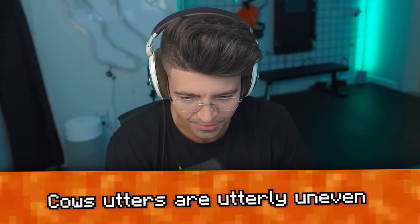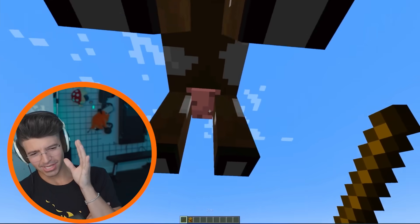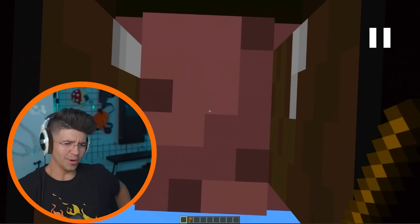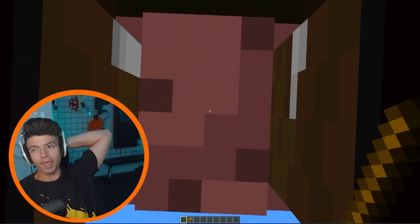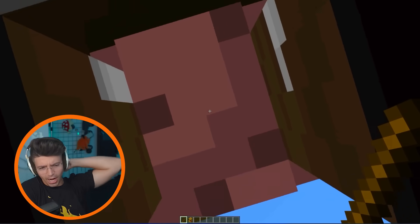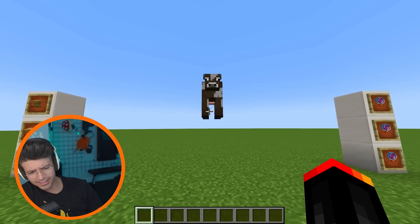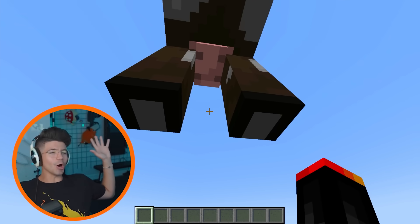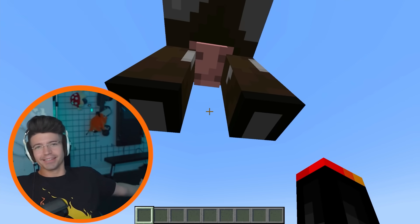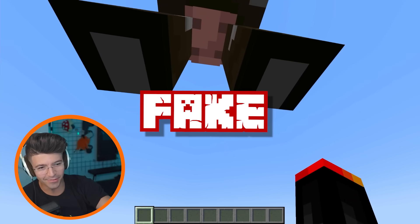Cow's udders are utterly uneven. You're telling me that Mojang did not make an evenly uddered cow? Is that how they're supposed to look? Farmers, tell me — is this accurate? Are you really like this, Bessie? These look symmetrical to me — they are perfectly symmetrical. Also, don't invade the cow's privacy like this. This is a huge invasion of privacy for the cow, but those are some very even udders.